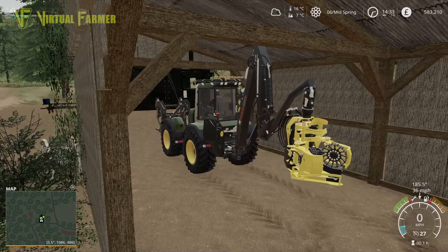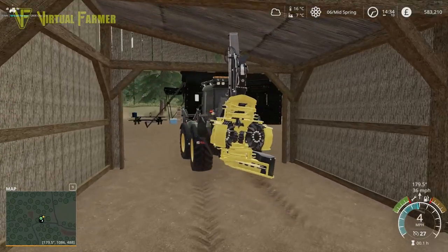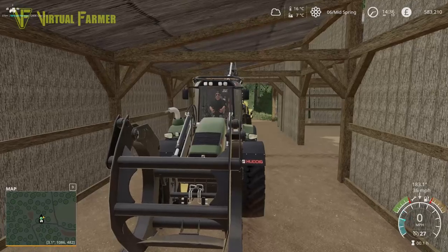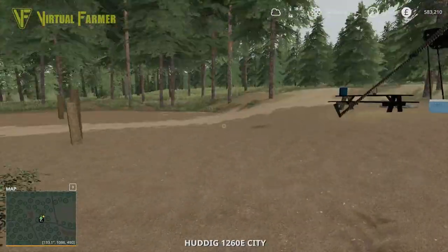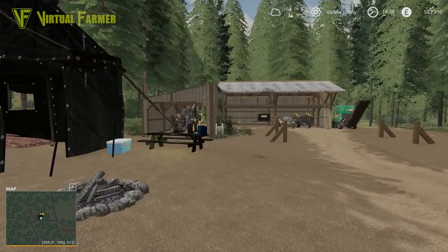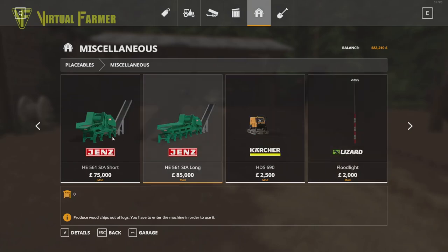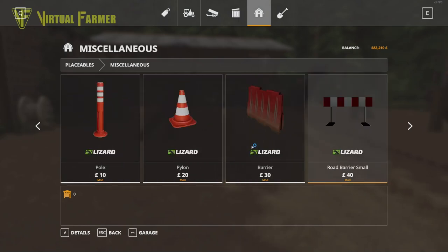Leave that there and go grab the Huddig. I had another idea — extend out, take this, turn that off, extend that down — that should allow us to go under here. Pop this in here. Jump in and out — and there we go. We have a brand spanking new area here. Is there anything else we want? Under miscellaneous — those are going to be quite useful at some point. We've got an automatic sell point, some small log holders.